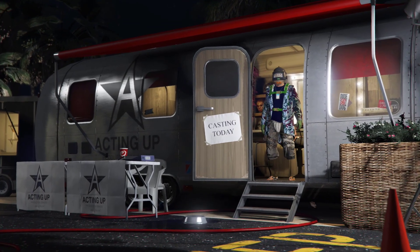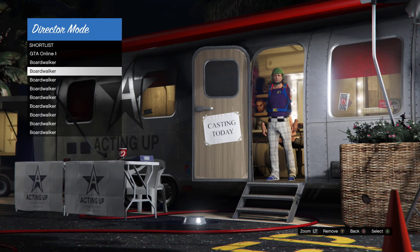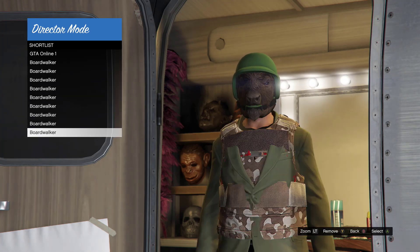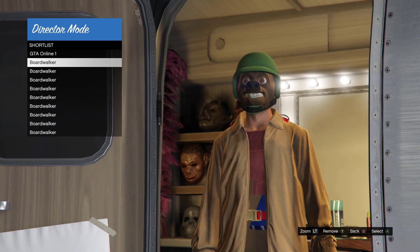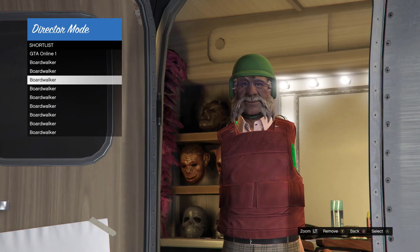From here, open your interaction menu and go back to director mode. Once you walk around for a second, open the interaction menu, go back to director mode, and go to shortlist actors. As you can see, we have the green bulletproof helmet. Important note: some items did not stick. The masks that do stick are the pumpkin mask and the Santa Claus mask — make sure you shortlist those ones.